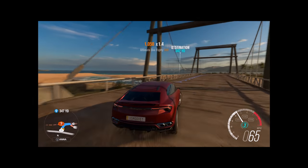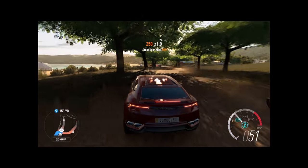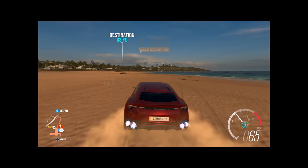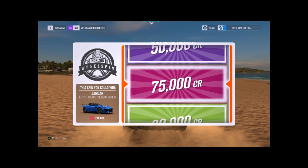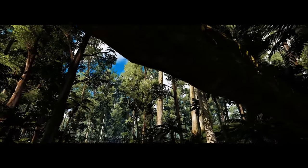Every vehicle in Forza Horizon 3 is a beauty to look at. It offers HDR support on the Xbox One S if you have a 4K TV, and it can be played in 4K resolution if you have a rig powerful enough to run it at those settings. Other than resolution and the option of 60 frames per second on Windows PC, there's virtually no difference between the console and PC versions — they look nearly identical. I've tested both and was in awe with both results.